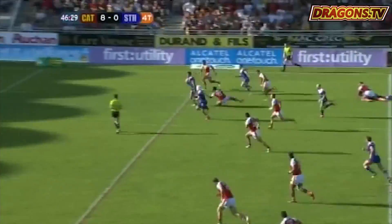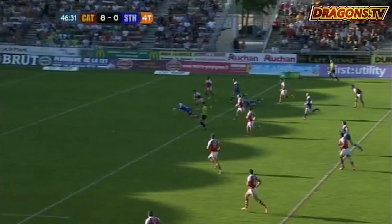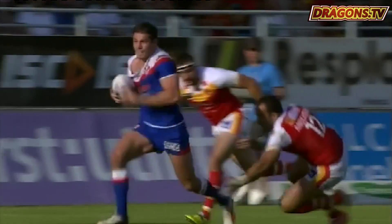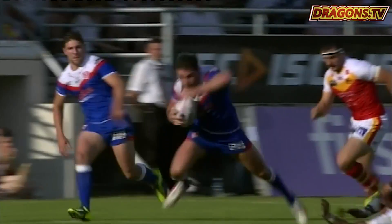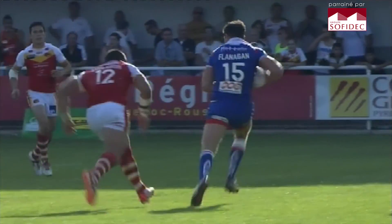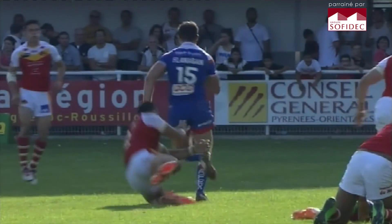A great ball inside from Turner — ankle tapped and low left, he can't take the pass in. If Louis Anderson doesn't get this ankle tap on Mark Flanagan, I'm sure this is just a normal straightforward two-on-one with Morgan Escaré at the back — and it would be a try.